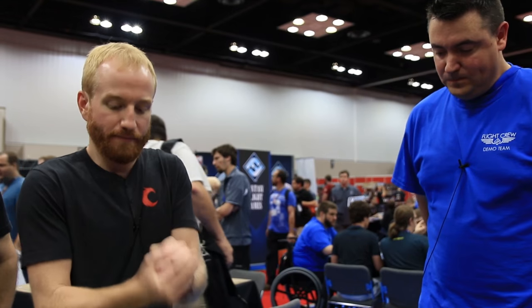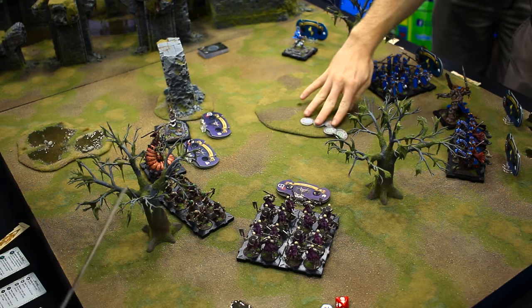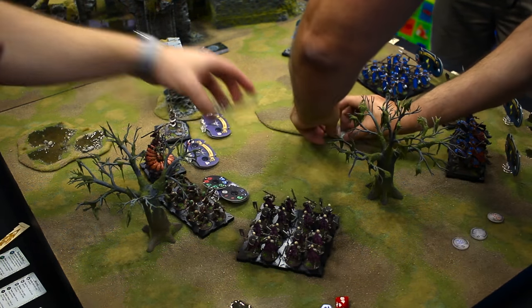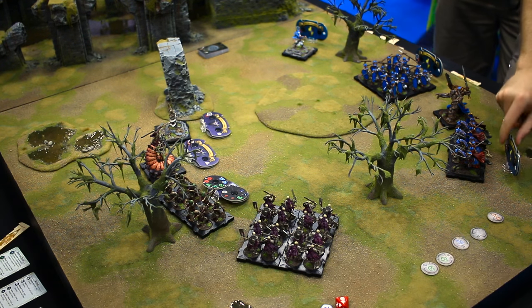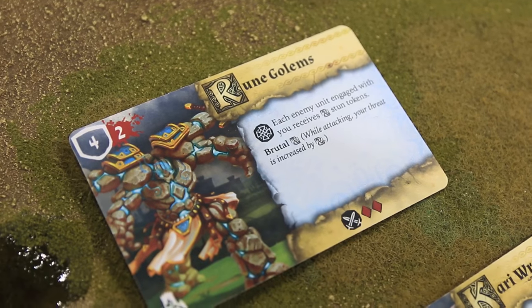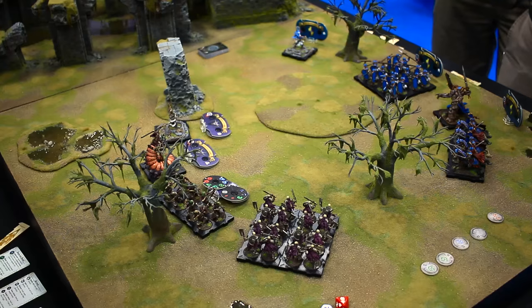We ended up with one blue, two red, and two green total. Depending on what type of skills you have, those matter. The blue ones are for brutal — the more blues out there, the more you're upgrading the rune golem's damage. That rune golem does a lot of damage based on the blue runes.